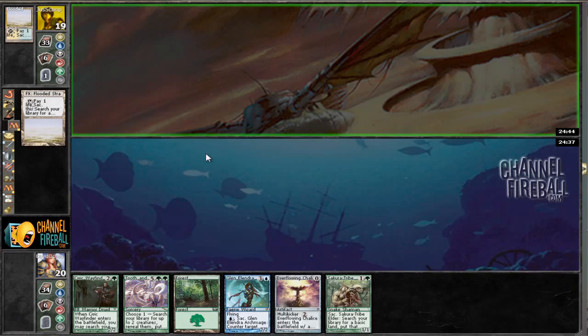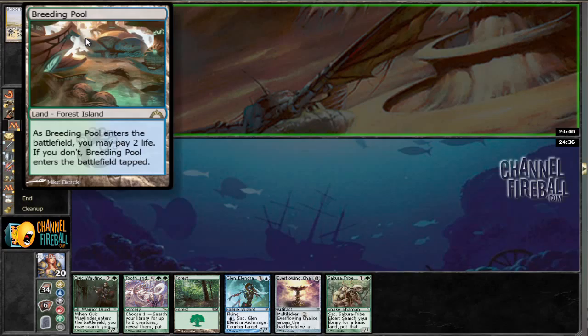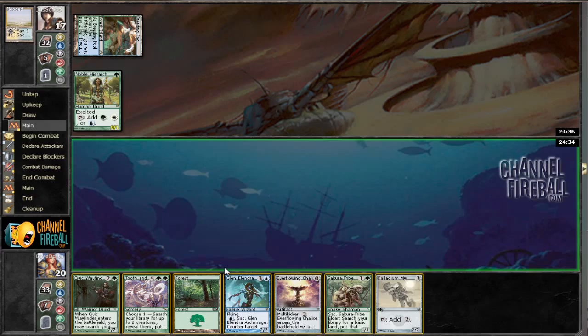That other hand before was just a monster. Jeez, Breeding Pool. I'm actually really jealous of that. And Noble Hierarch — this guy's got a better start than we do.